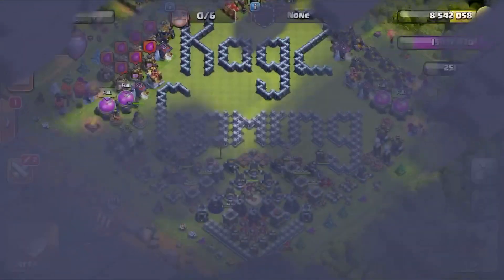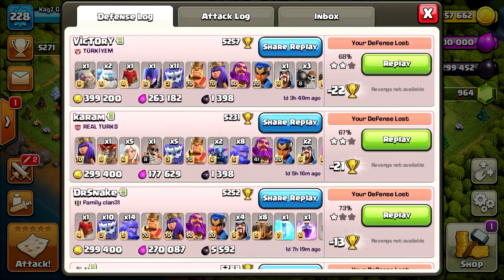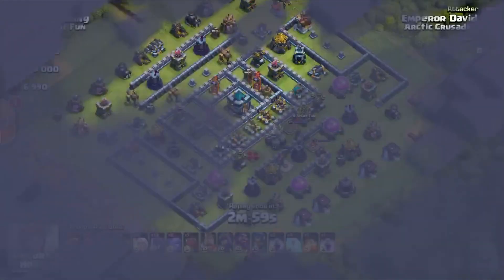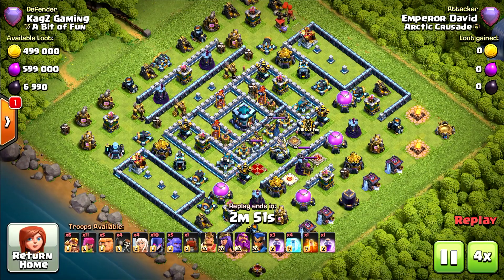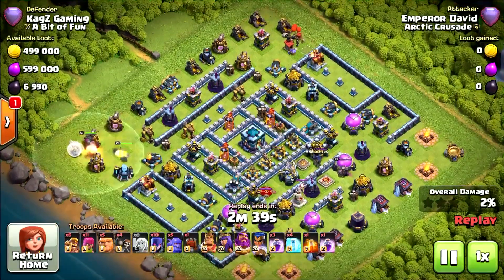Very nice. Now let's pick the next replay. Let's try to find something with a different army comp maybe. Something without the Yetis. Six Super Barbarians, ten Witches. Definitely a unique attack — let's see how it goes. Like everybody else, starting with the Grand Warden walk on the left corner of the base.